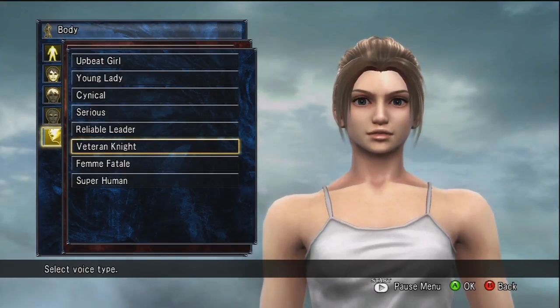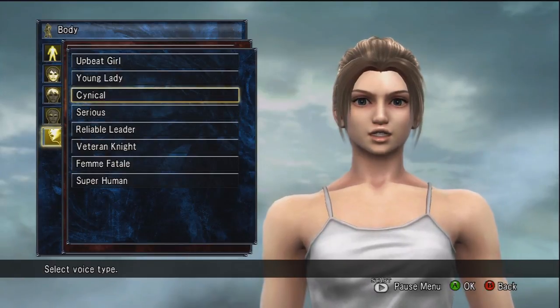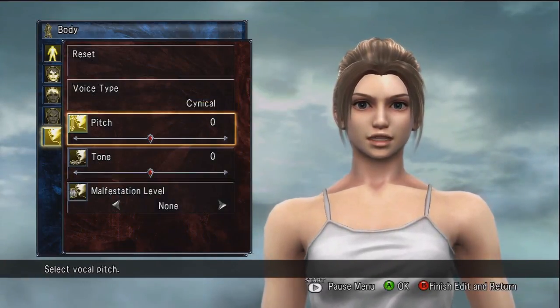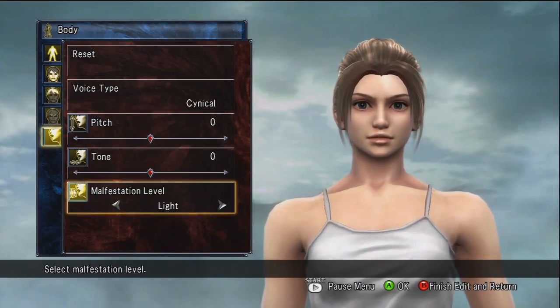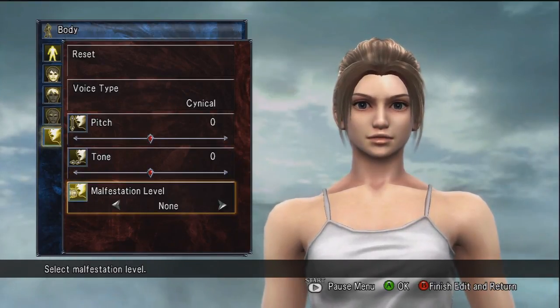Here you can hear the voice samples: 'Are you ready?', 'Care to dance with me?', 'Let's get this over with', 'So you want to fight?' As you can see, you can also change the pitch tone and even the manifestation level of your character's voice. The manifestation level is kind of like an echo, but overall it adds to the presence and uniqueness of your character.